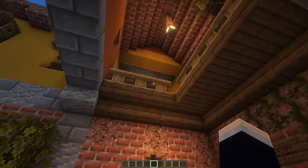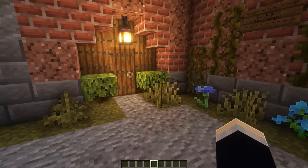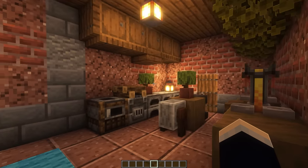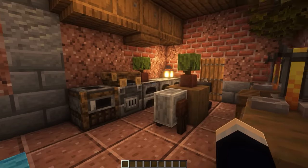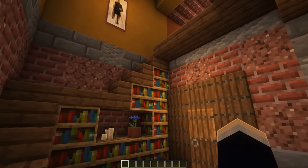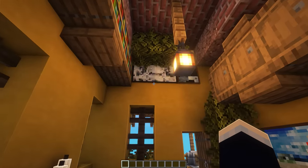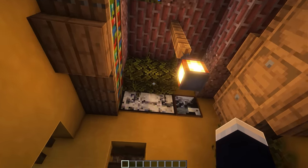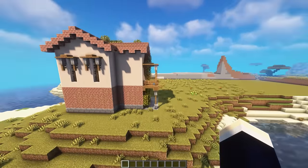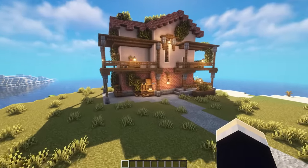Up above here we have a nice little balcony, and off to the right we have a little indoor greenhouse with a whole bunch of pot plants. Off to the left side we can head through the door into the first floor, where we have a nice little kitchen area with a whole bunch of furnaces. At the back of the base we have the staircase up to the second floor. Then we also have this nice little catwalk that leads over to our bedroom, very decorated with paintings and leaves, and we can also take a door out to the balcony. I also thought I'd showcase our first iteration of the Spanish villa base, which we created probably two years ago.